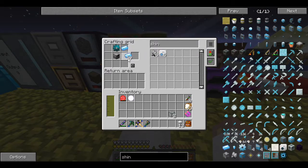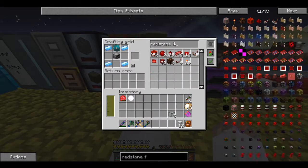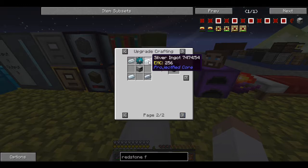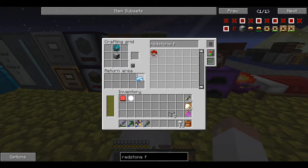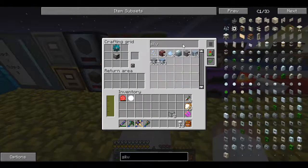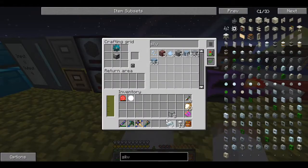Ender pearls are almost done, then I can make the enderium gear. Molten enderium - cool! I've got a cow for this too, might as well use the smeltery. Enderium gear - got it! I've got my shiny ingots and a resonant redstone furnace. Shiny there we go, one two three four - wait, it's actually just silver for the recipe, that's even cheaper! Let me grab more silver, break that block down. Now we've got a resonant redstone furnace!